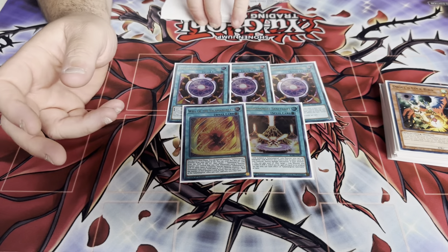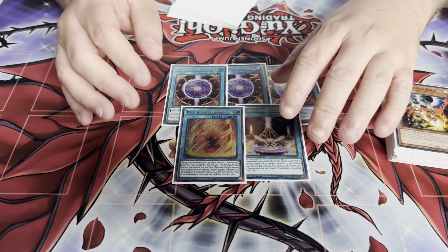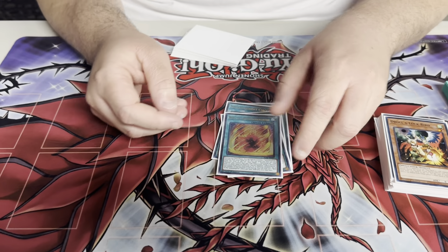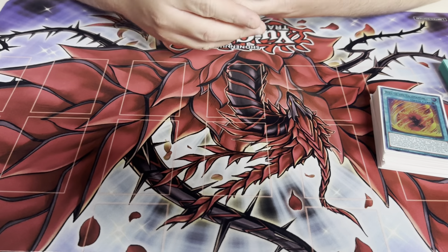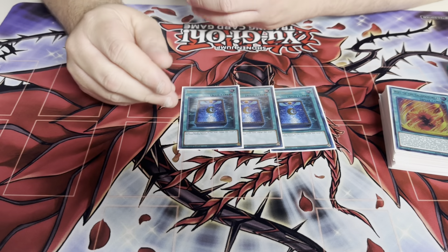I play one of this card but I kind of want to play two, maybe even three, because it really helps when you get interrupted over and over. This brings back four monsters now with the Phoenix. If you don't start with Fire and you get the Phoenix, you can end on Apollousa.